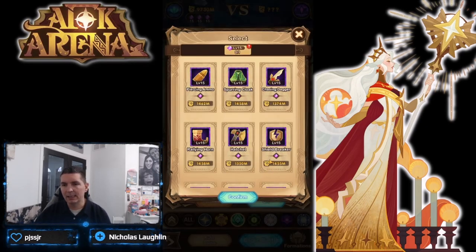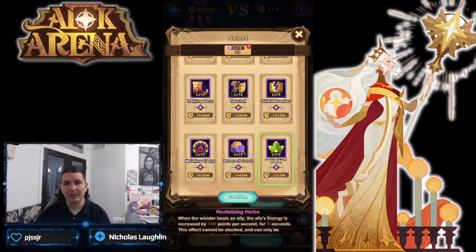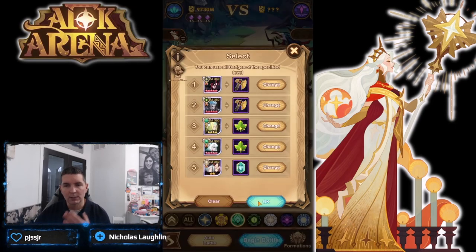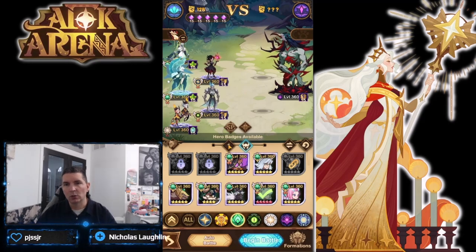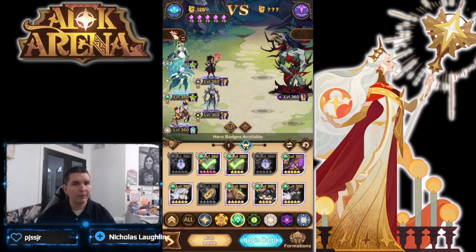I'm willing to spend some diamonds to see what the mage tree looks like. This formation uses the Recharge Crystal, and the pet is the lizard. Let me make sure everything is set — with the winged lion we're good, hatchet, hatchet, revitalizing, revitalizing, and the crystal. All set.